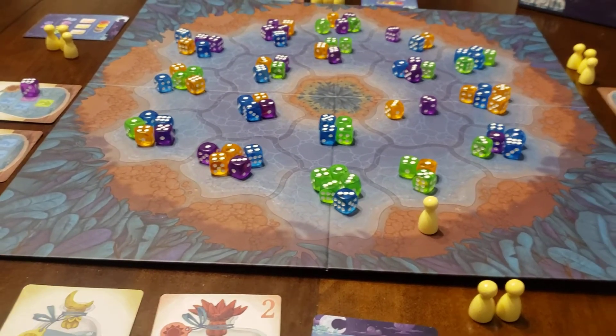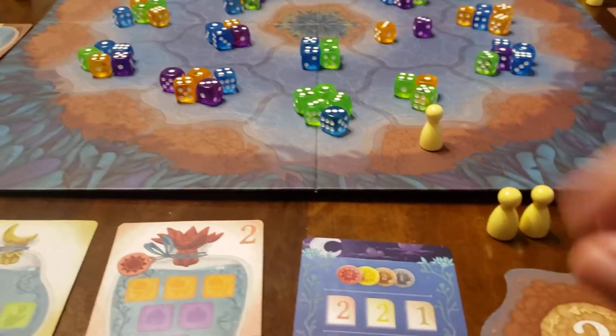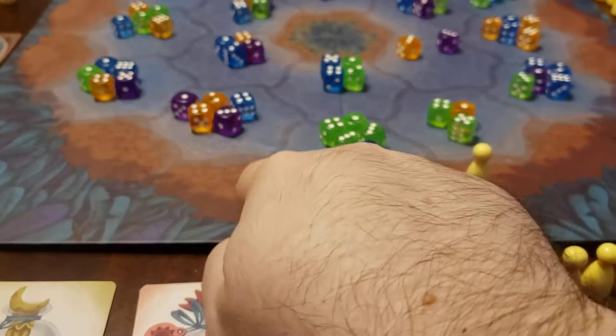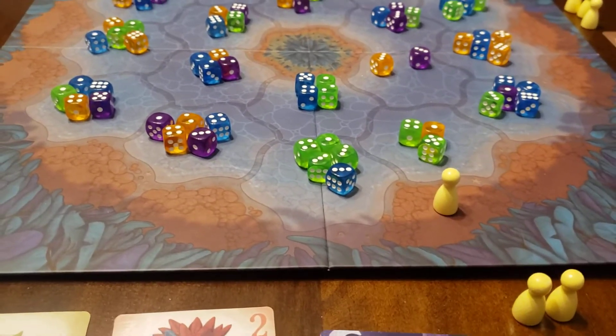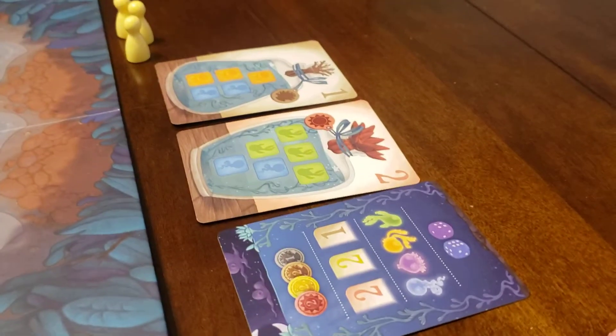That's a very basic overview of the game. I love it a lot. There's a lot of turn tension — you know, hoping Susan over there doesn't take this spot right here. I really want to go. Why did you go there? You only need one of those, I needed three! And hoping that when someone calls out a number, you'll just get the green — or whatever color — that you wanted. It's just a lot of fun.